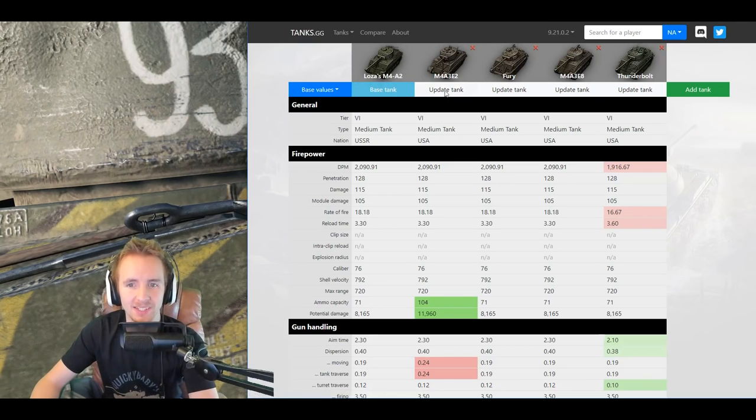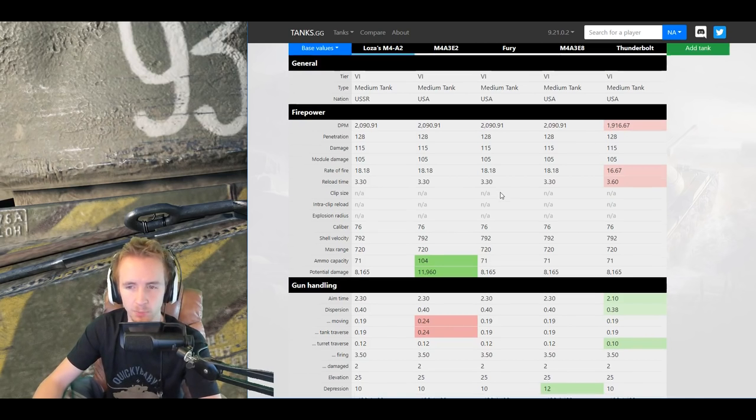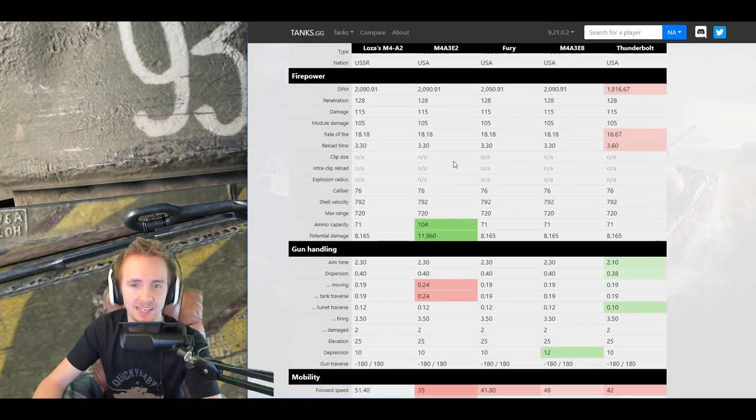I'm going to run down the full statistics of this tank, compare it to the other Shermans in the game, and then follow it up with some Ace Tanker gameplay, so let's see how it holds up. Here's Lazar's Sherman compared to the M4A3E2, the Fury, the EZ-8, and also the Abrams Thunderbolt. Immediately we notice that Lazar's Sherman is just the same as the Fury and the EZ-8, and also the E2 if you choose to use the 76mm on that tank, but it just outdoes the Thunderbolt a little bit with regards to DPM.